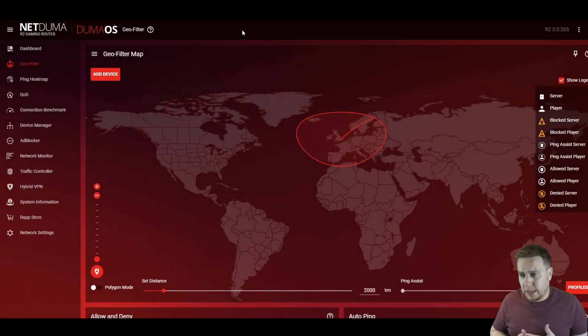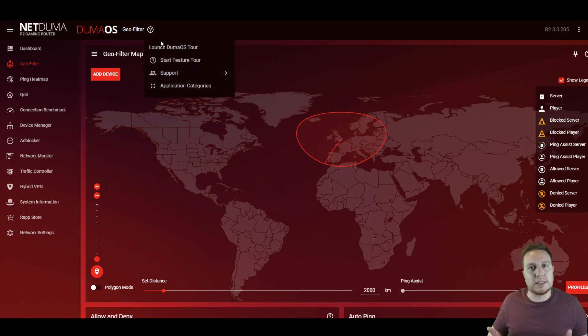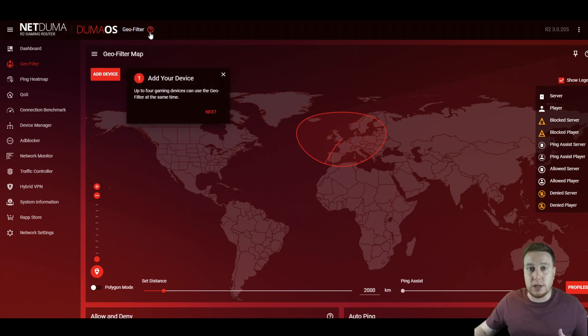So for the basic setup, I recommend you follow along with us if it's your first time setting up the Geofilter. We're going to be going through the Geofilter feature tour — it's basically a walkthrough, a setup guide. All of the features in DumaOS have these. What we're going to do is click on the question mark at the top here on the Geofilter section, hit start feature tour, and that's going to guide us through. These prompts are going to come up and we can just follow through, easy as you like.